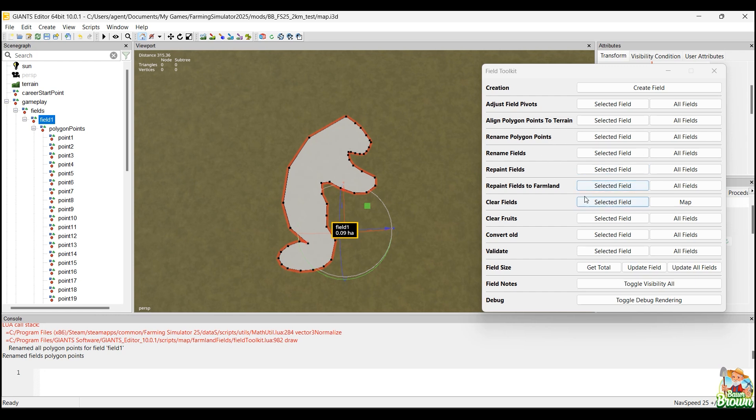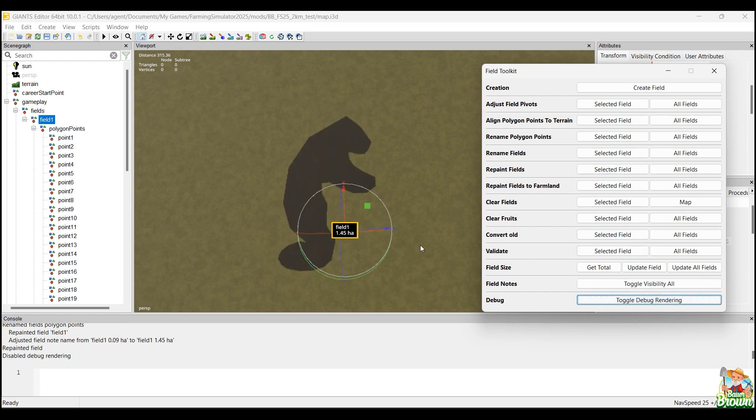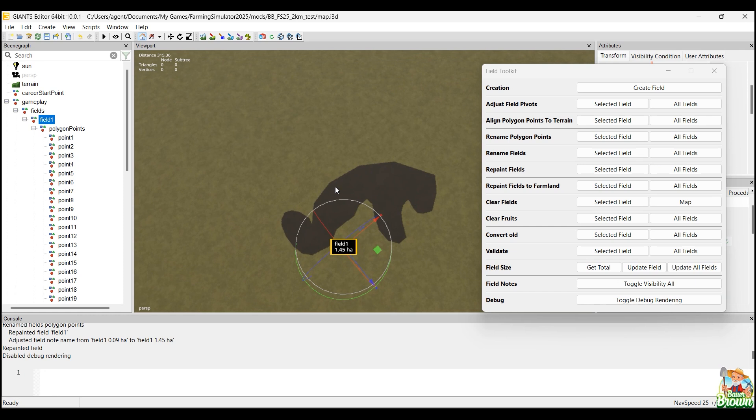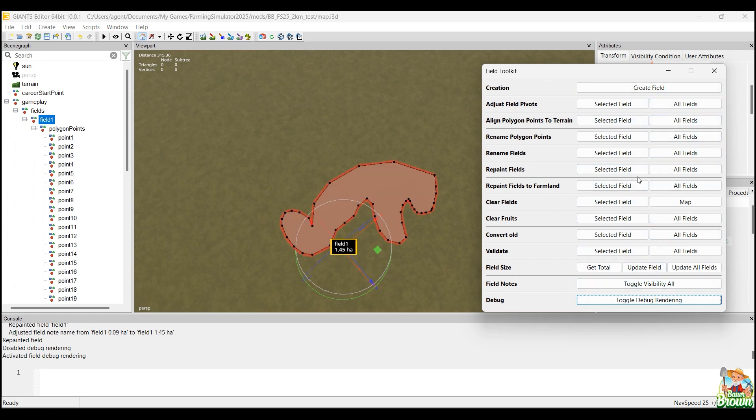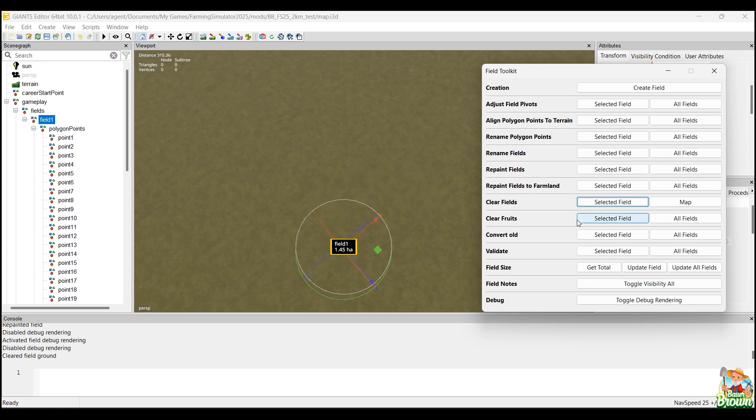Once you have your field laid out, I don't know what everything does here yet, but we can Repaint Fields — I can repaint my selected field. If I turn off debug, you can see it already painted it exactly where it belongs, which is pretty nice. You can do all your fields at one time or just certain fields. If I turn that off, I can also Clear the field — Clear Selected Field removes it. If you have any fruit like wheat in there, you can clear that as well. There's also a Convert option — not sure what that does yet, I'll figure that out.